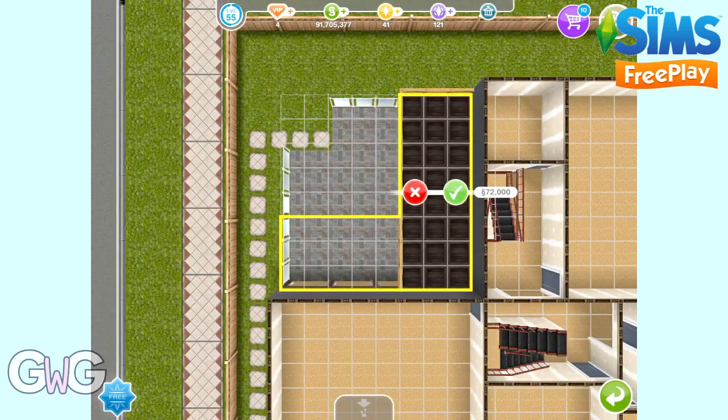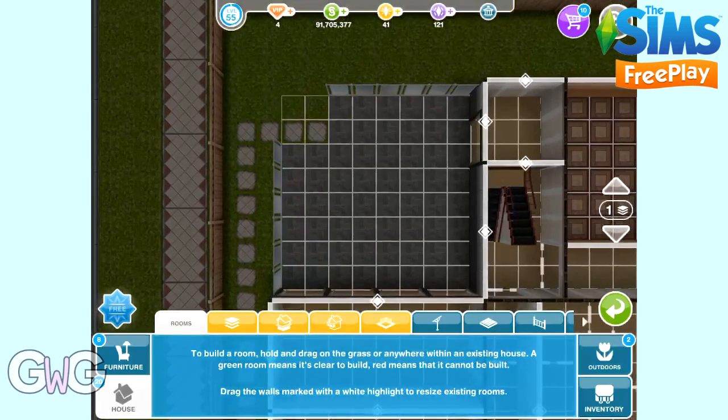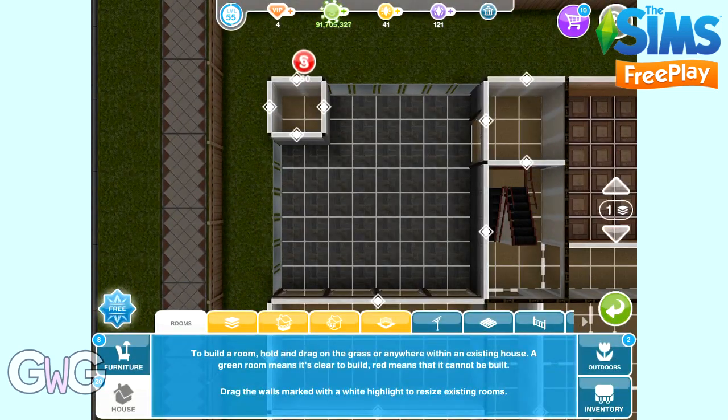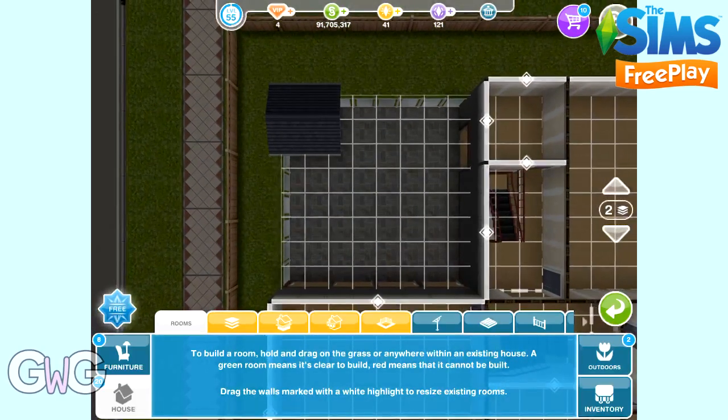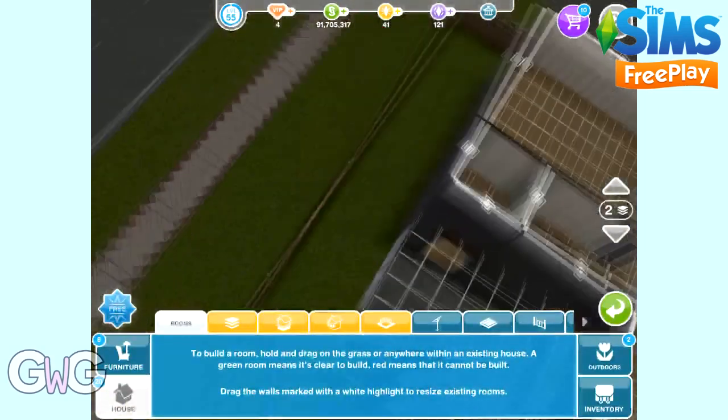Then you'll see the yellow area — this is where you can add the balcony. So you can drag anywhere within the yellow area and click the green tick to buy and place the balcony there. But I want to create a more elaborate balcony to show you what you can really do with it. So I'm going to add a room in this corner here, by going to the rooms tab, and then add an extra floor.